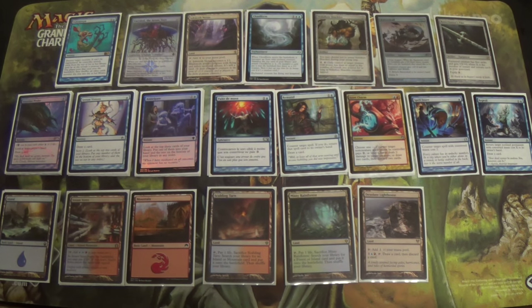Even if you could find a way to do that in Modern, some of these slots would have to change, which waters down the deck's ability to cantrip and find the combo or to control until you find it. You can make a case that Griselbrand might be better against Burn because of lifelink, but that's one matchup, and even then one of my other alternatives is probably better in that case.